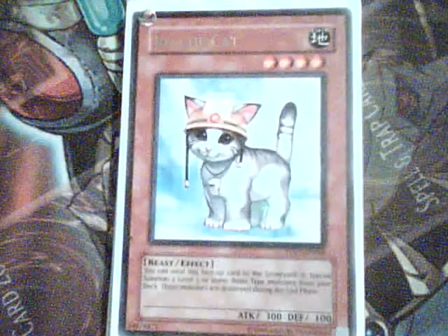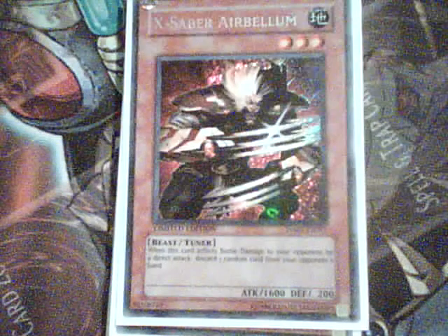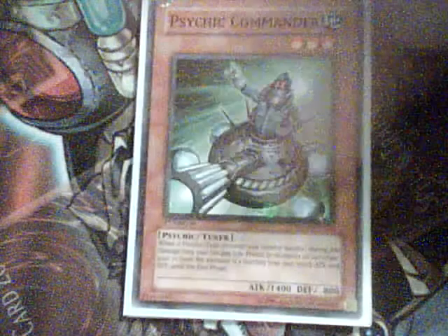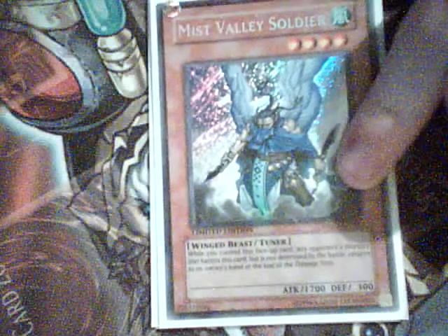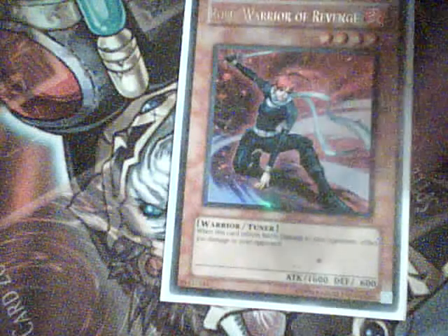You have Summoner Monk, so there's a good chunk of spells — of course you can get a four-star tuner, or you can get Rescue Cat. Three X-Sabre Airbellums and three Psychic Commanders for your three-star tuners, to combo with Cyber Dragon, as well as with Instant Fusion, or you can Mind Control, Brain Control, etc. One Mist Valley Soldier, which should probably actually be a Rose Warrior of Revenge, but I just don't have a third one right now, and two Rose Warriors of Revenge.